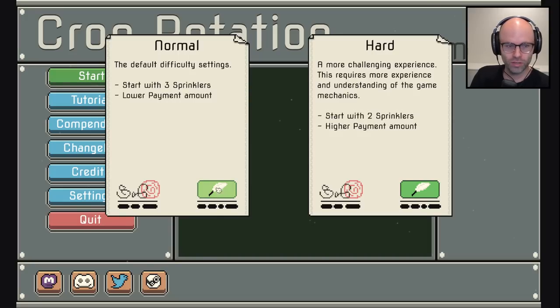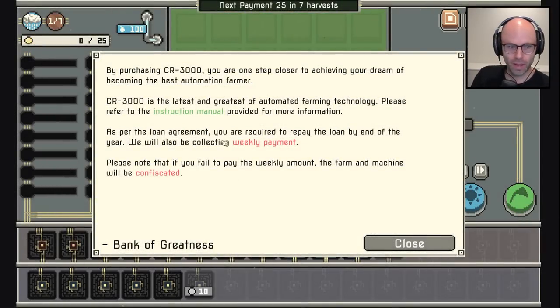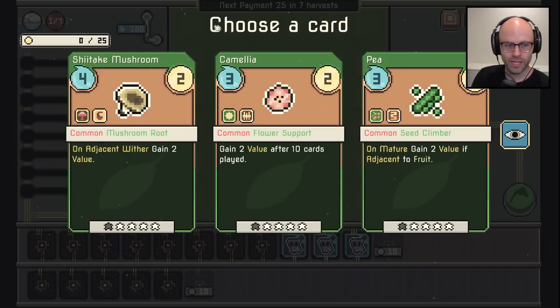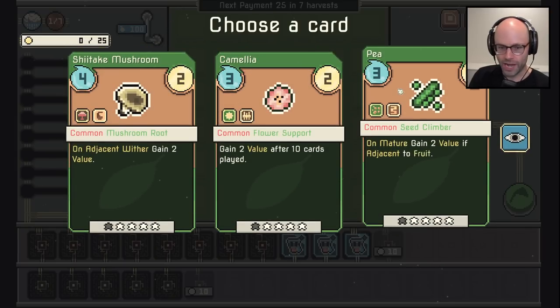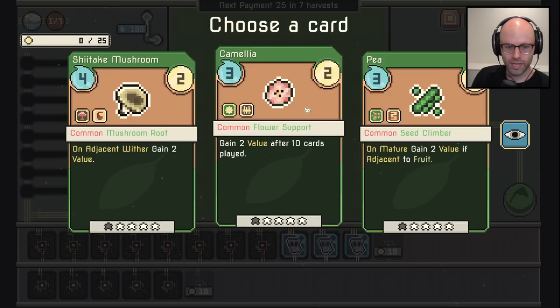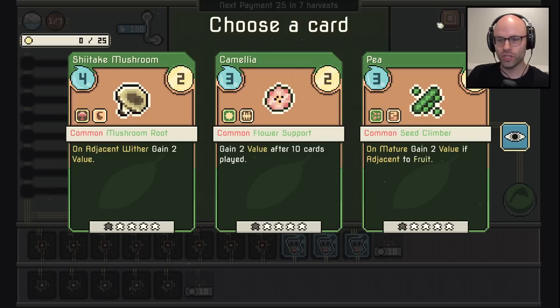Okay, I had such a good deck — how dare you. Start me up, normal mode, start with three sprinklers. By purchasing CR 3000 you are one step closer to becoming the best automation farmer. We need to make a weekly payment. We gained 15 water at the start of the day.